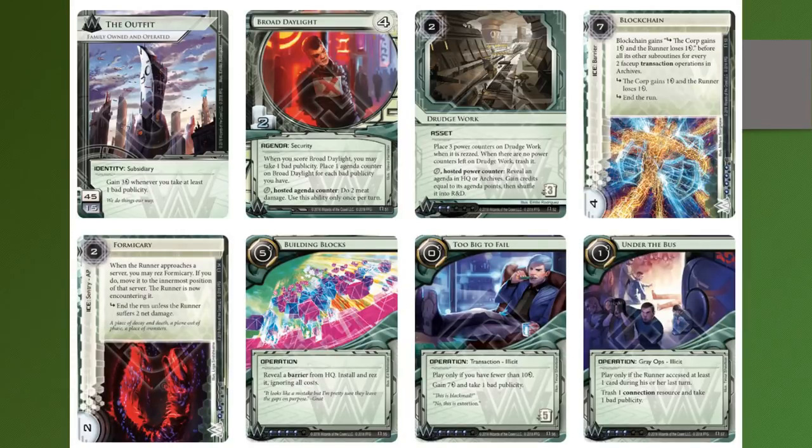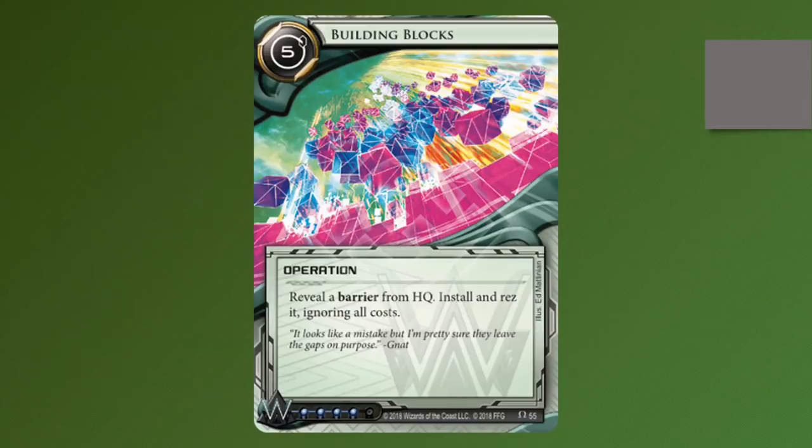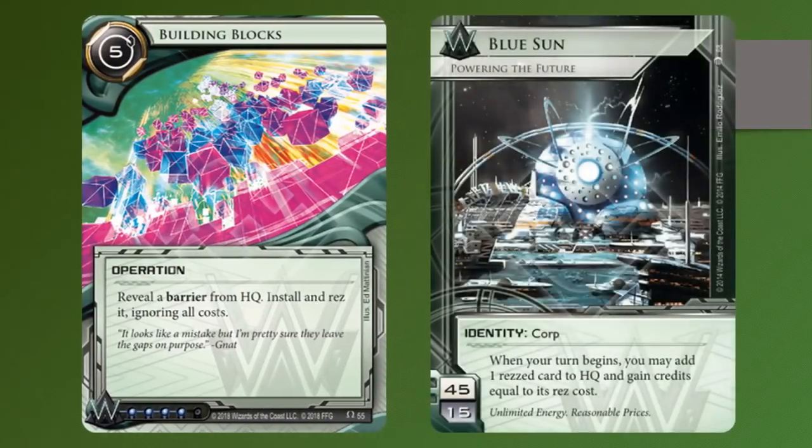In particular, I think you can see that some of the cards are kind of designed for Blue Sun — I am looking at you, Building Blocks. This card screams Blue Sun if anything. It's basically the post-rotation replacement of Oversight AI. Let's do a quick compare and contrast between the two.